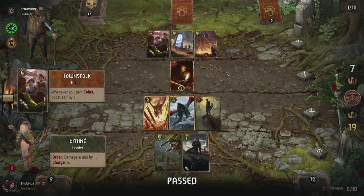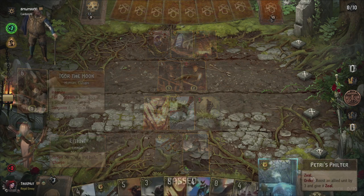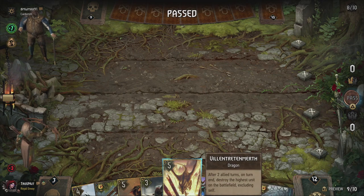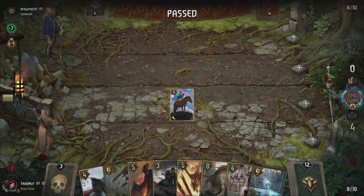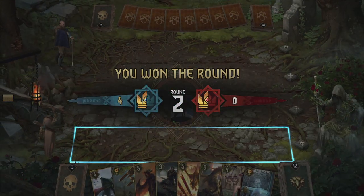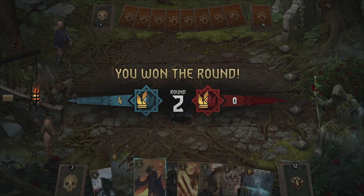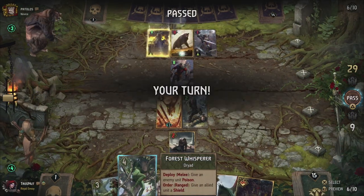Just for the fun of it, and to show this is a bit of a meme deck, I also added the Musicians of Vlaviken. When played, this card either gains immunity, a shield, resilience, or poison. It's a mostly useless card, but it is my favorite pass-round card when I need to play a card and my opponent drives past. You will most likely not get the resilience, but hey, if it triggers, you do start the next round with 4 points on the board.